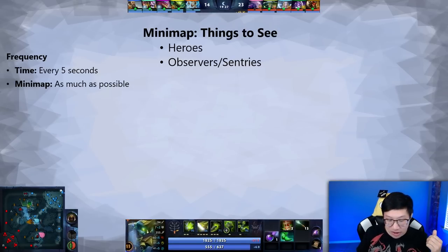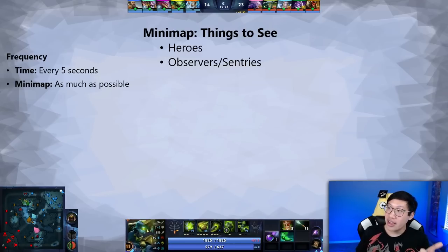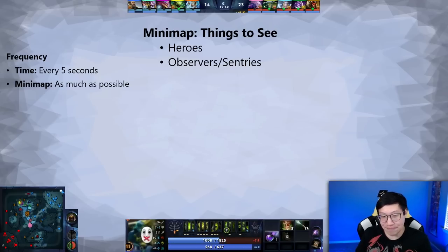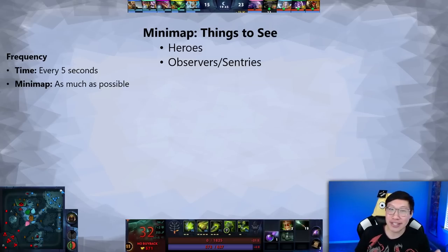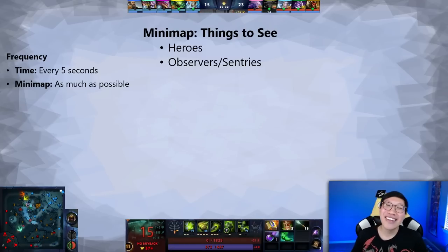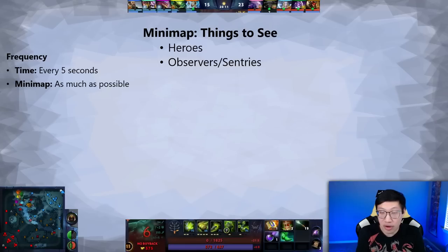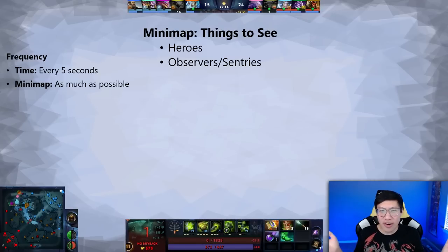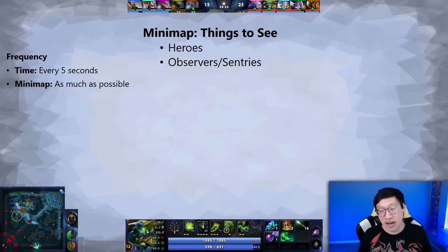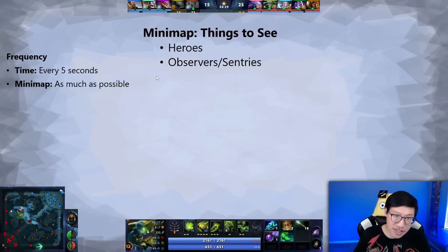Other things to look for: observers and sentries. You go through the trouble of placing wards, so use them — look at your mini-map and understand what information they provide. But also know when your wards are dying naturally versus enemies dewarding them. If a ward survives six minutes and was in a good spot, maybe just place another one there. But if someone dewarded it, I don't want to put another one there — I'll just lose it again. As soon as an enemy checks a spot once, be very careful about putting another observer in that same area. And you only know to avoid that if you're watching the mini-map to see what enemy supports are dewarding and where they're warding.